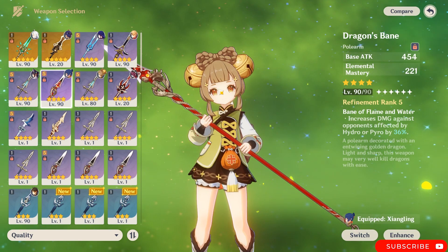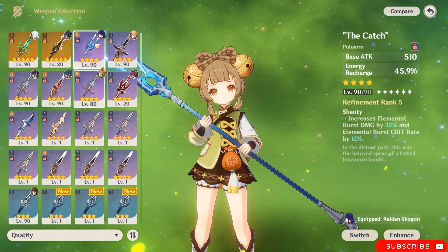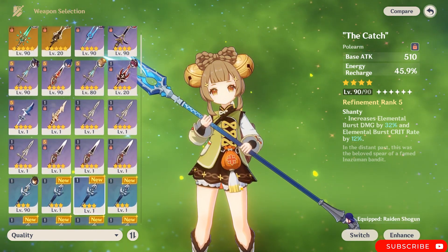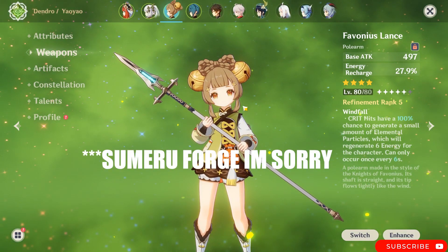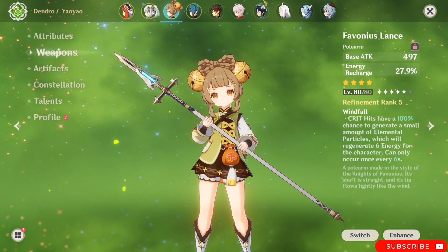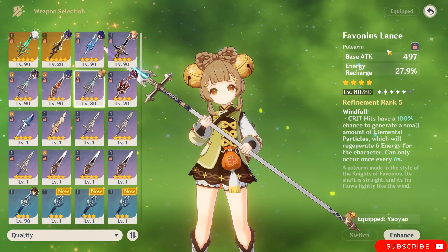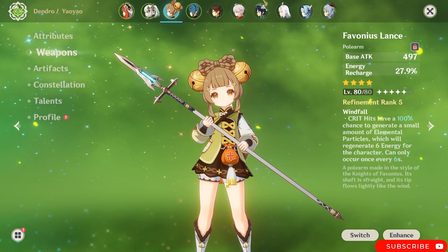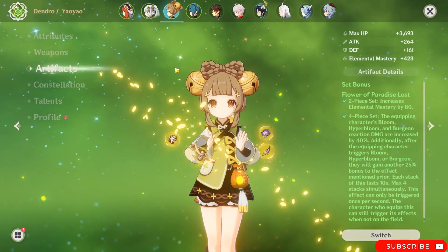Dragon's Bane is great because if enemies are afflicted with Hydro, you will deal more damage to them. If you don't have any of those, you can use The Catch which is free to play, or the Inazuma forge weapon which is actually pretty nice too. I highly prefer the Moonpiercer lance — I'm still leveling it because my Yaoyao is a work in progress, but I wanted to bring you this guide because her kit is super good.